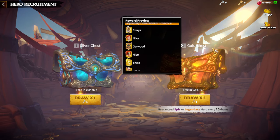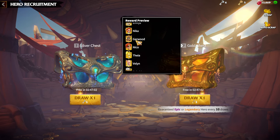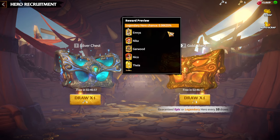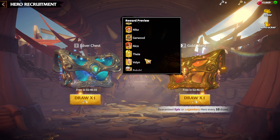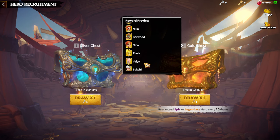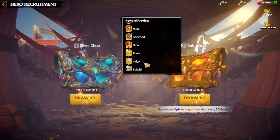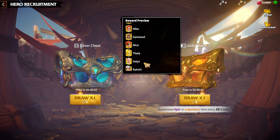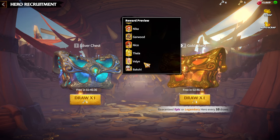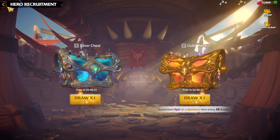It's quite unique because in the gold chest you will see there are only two cavalry heroes and two infantry heroes — the others are Nico (marksman), Thea, Wellin, and so on. Emrys and Bakshi are still a popular hero pair for cavalry players, especially if you like skill damage factor and rage accumulation speed style of cavalry gameplay. This is one of the main reasons why I think Emrys and Bakshi is one of the most free-to-play friendly hero pairs in the game.